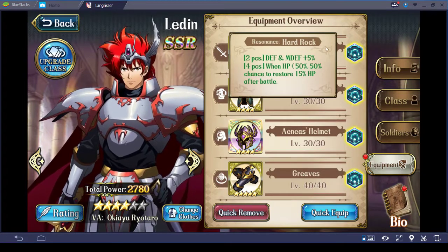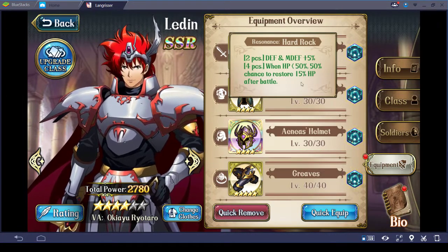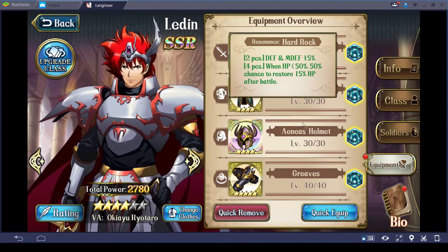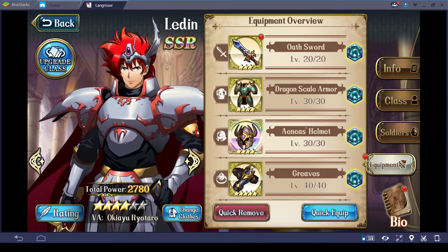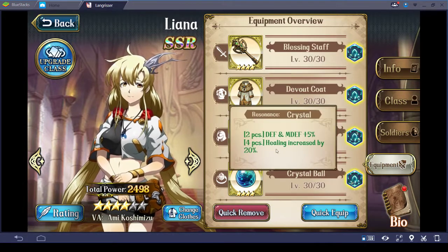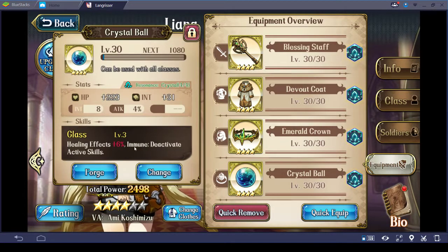The enchantment he's using is Hard Rock — the reason is I find his soldiers tend to die pretty fast, and once they die, having them be able to restore themselves is very important. And then my healer is Liana. Her enchantment is Crystal for additional healing. The Crystal Ball gives immunity to deactivate active skills, so no matter what, she is able to heal.